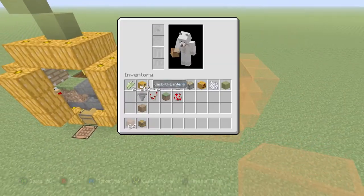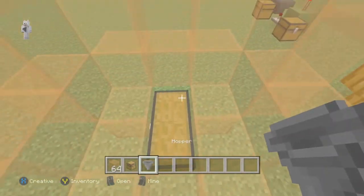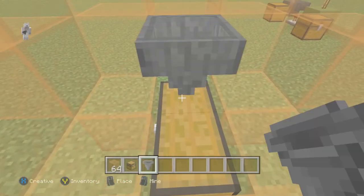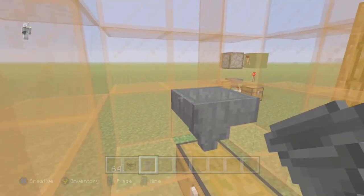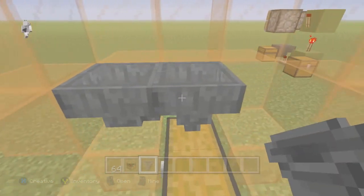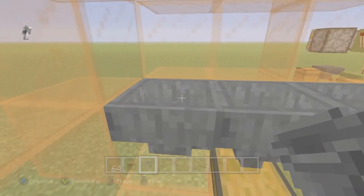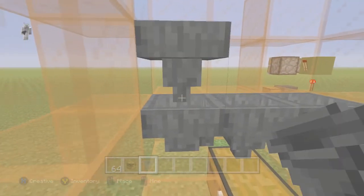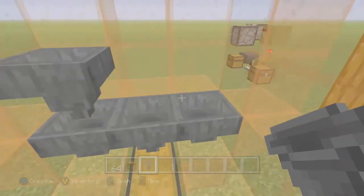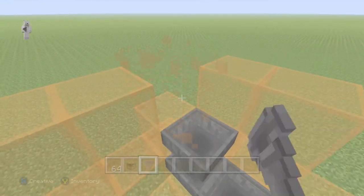Then grab your hoppers. Come in here and crouch — place a hopper on top of the chest going into the chest. Then place a hopper going into this hopper, then another hopper going into that hopper. Then place a hopper on the left one going into that hopper. Now mine out that block and this block here.